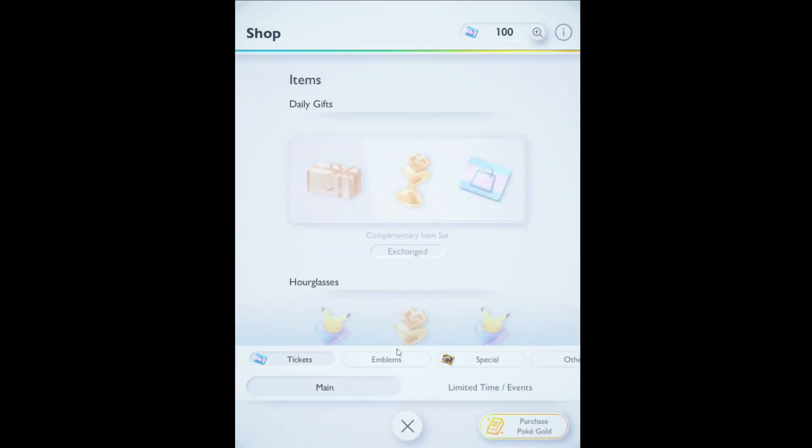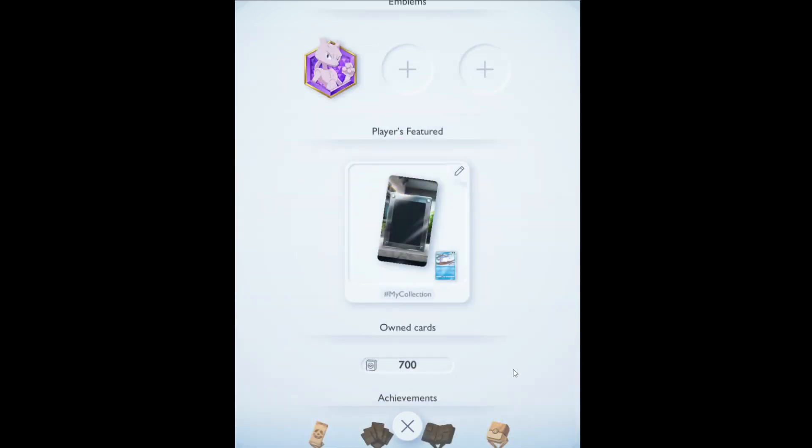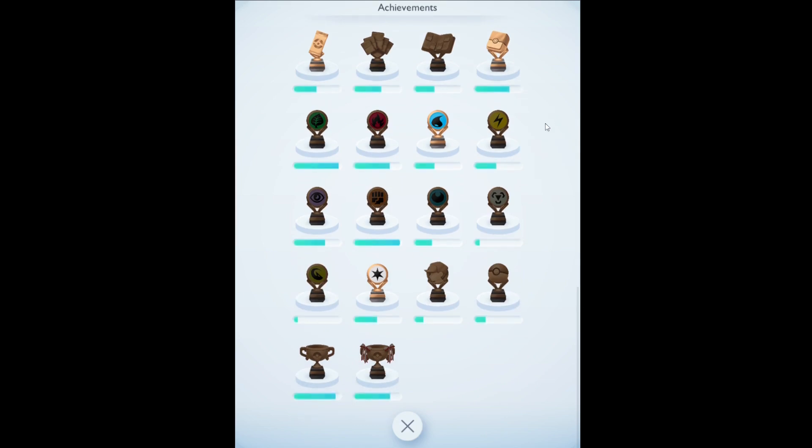At least during the soft launch, only Pikachu, Mewtwo, and Charizard are available. You can also set your display board and view your achievements, which, among other things, tell you how many packs you've opened.